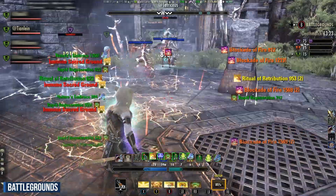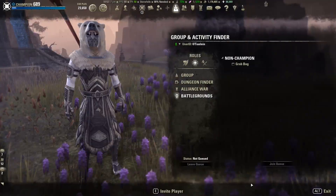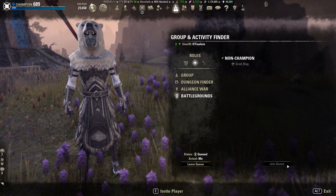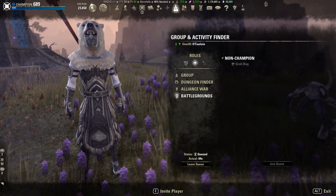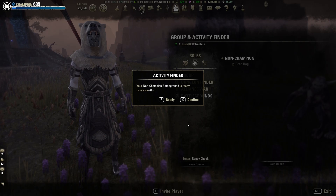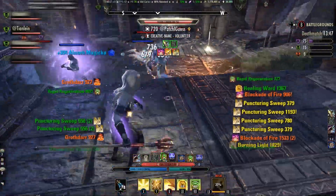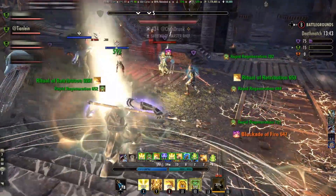Next we talk about Battlegrounds. Battlegrounds are small-scale PvP matches with different game modes. To play Battlegrounds you have to be at least level 10 and you have to own the Morrowind Chapter. To start a Battleground match, open your Group and Activity window, choose Battlegrounds, activate the queue and click Join. The game mode is randomly chosen by the game. Battleground matches are fast-paced and last around 15 minutes. You can play in Cyrodiil, Imperial City, and Battlegrounds alone or within a group.